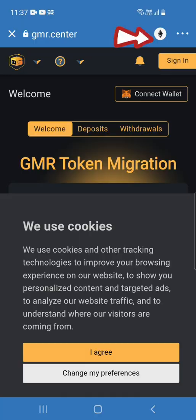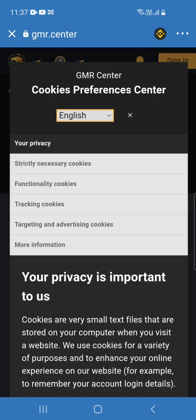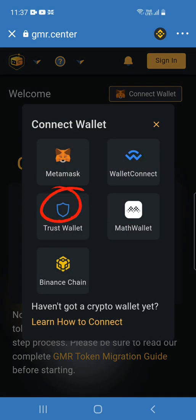Go to the little button that says Ethereum, click on it and choose Smart Chain, then change preferences or agree according to your preferences and save. Then connect your wallet — I'm choosing Trust Wallet because that's what I'm using today — then press connect.